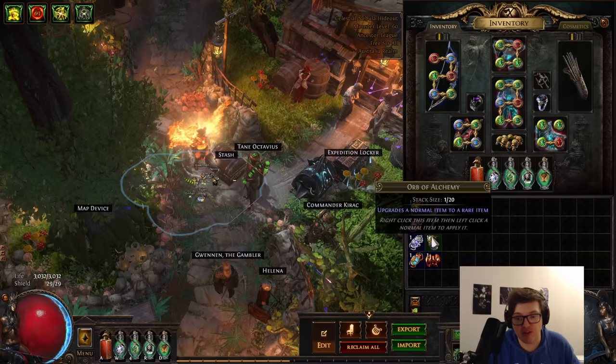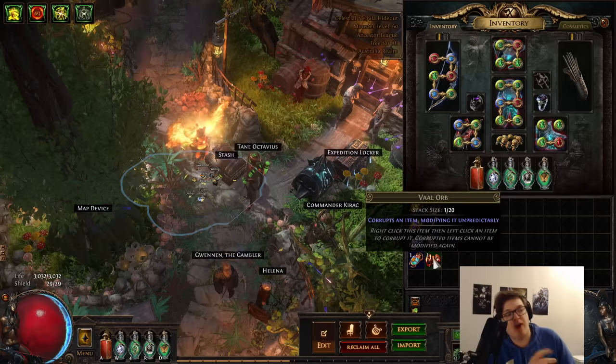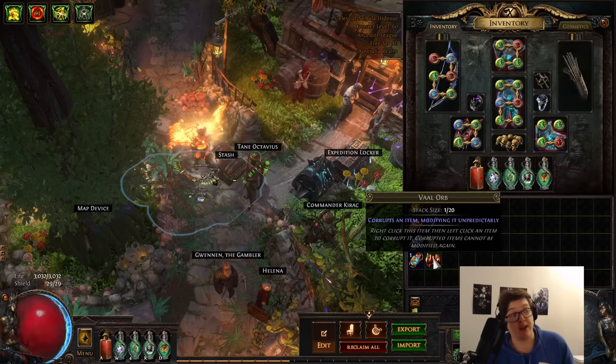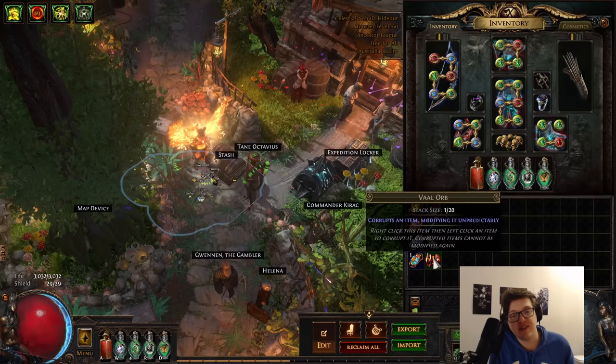For rolling my maps I used Chisels, Alks, and Vaal Orbs. Vals are particularly important here because increased item quantity affects how many breach splinters you'll get as well as how many of the good uniques and divination cards you might have access to. Although I did die quite a few times doing this strategy, so definitely exercise caution with using Vaal Orbs if your build isn't ready for it yet.